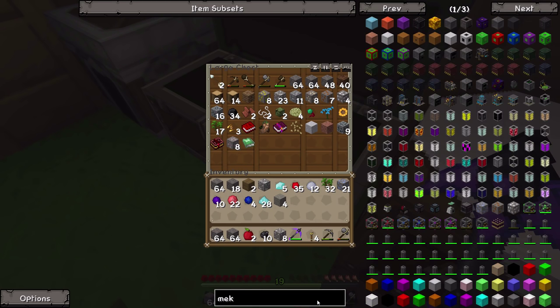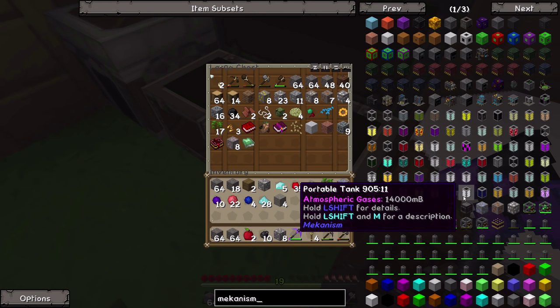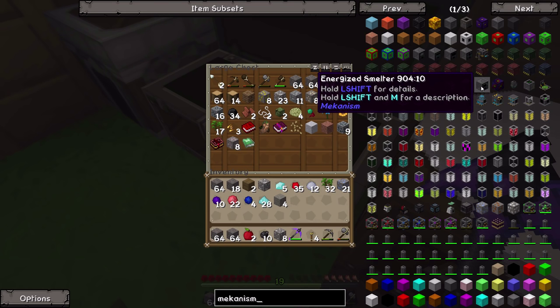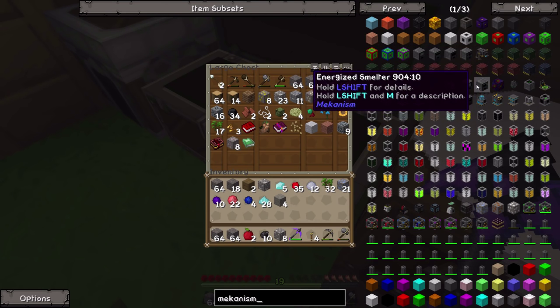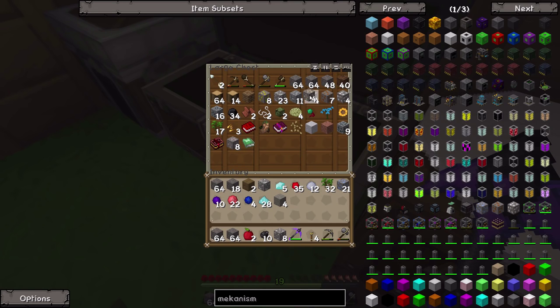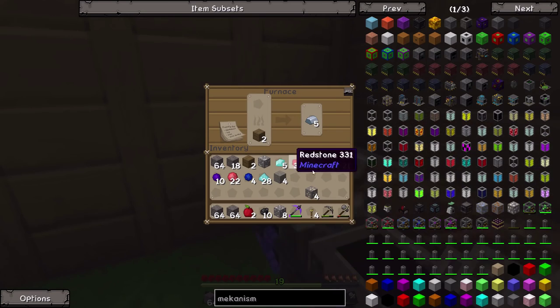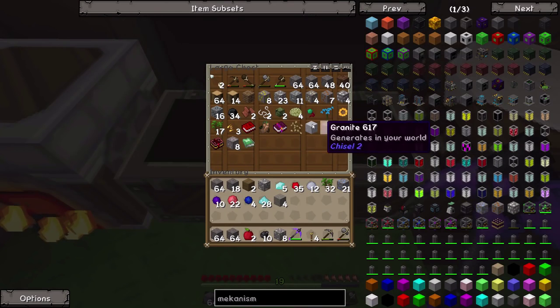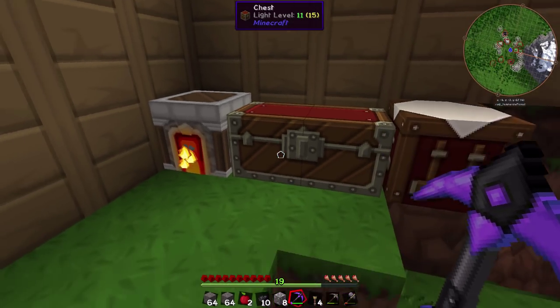Let me type in Mekanism. For those who don't know, Mekanism has never been included in a Feed the Beast mod pack before. It's kind of like Thermal Expansion and IC2 - it adds ore processing, jetpacks, really cool machines, lasers, tanks, loads of cool stuff that we're gonna get into. The first thing we're going to make is the Enrichment Chamber and the Energized Smelter - they look kind of similar so you have to hover over to find out what they are. The Enrichment Chamber is basically a pulverizer.